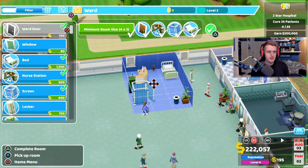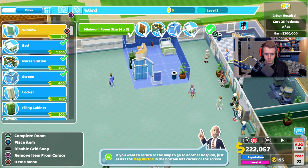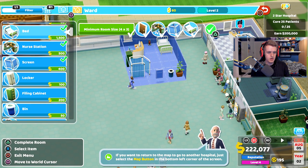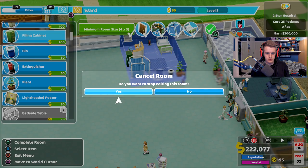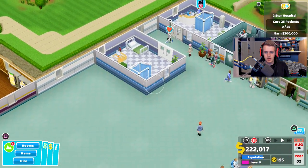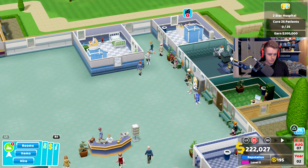To add a window after building, you click on Edit — and there we go, window placed! I feel like having a window just makes it a little bit lighter. Cheeky window — bada bing bada boom!